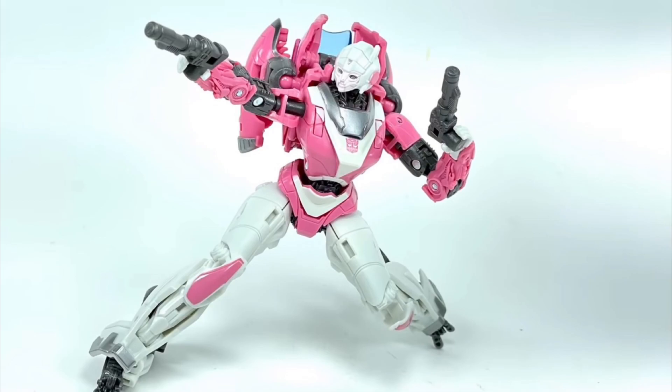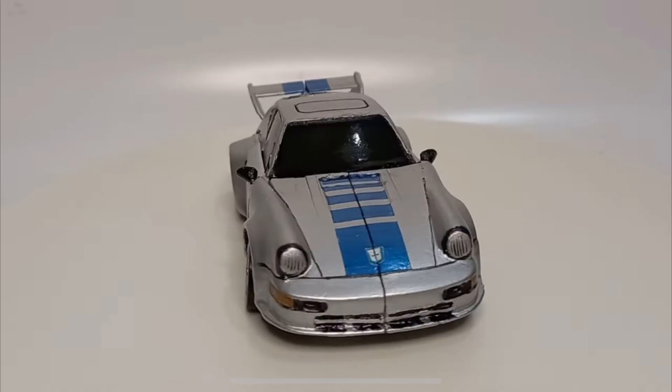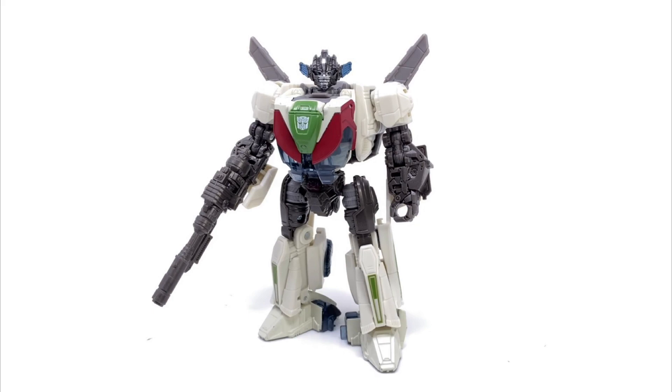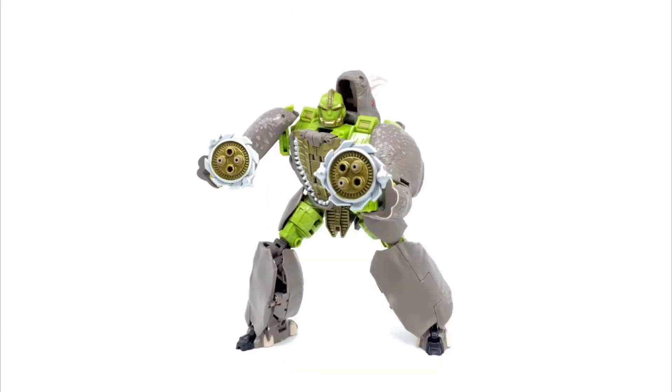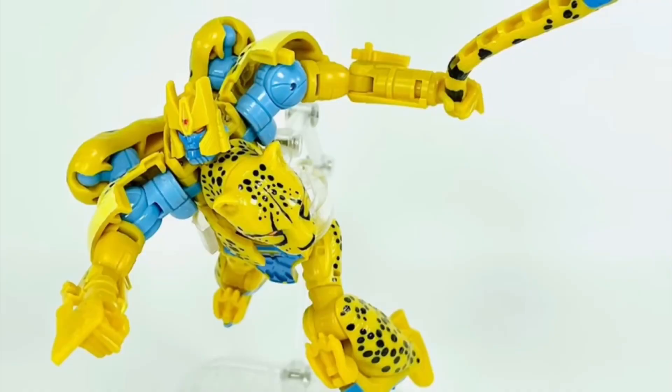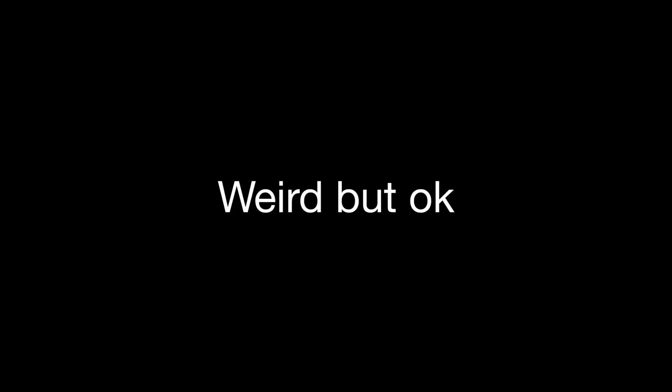Next would be a Mirage — we still don't know what he looks like, but when he's revealed I hope we get a good figure version of him in Studio Series form. Next is Wheeljack — they say he might be that Volkswagen vehicle, so that's going to be interesting. There have also been leaks of Optimus Primal, and for Leader Class. Next is Rhinox — that should be interesting. Cheetor is also sorta leaked for Voyager Class, and same for Airazor at Deluxe Class.